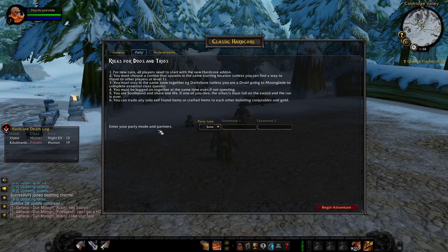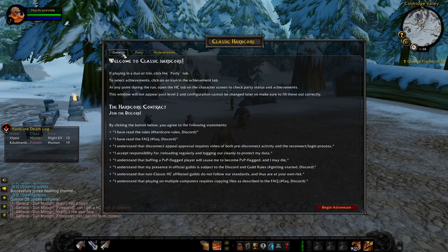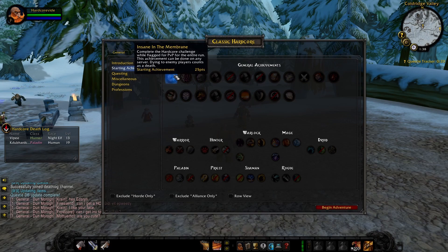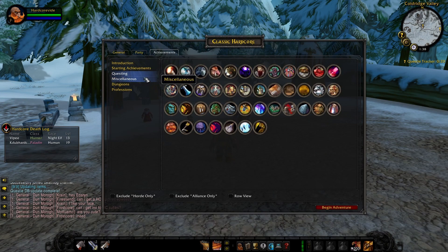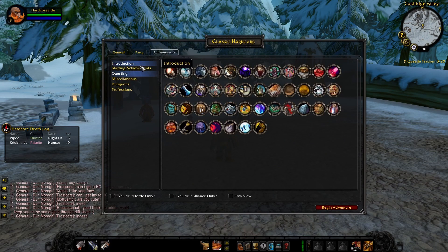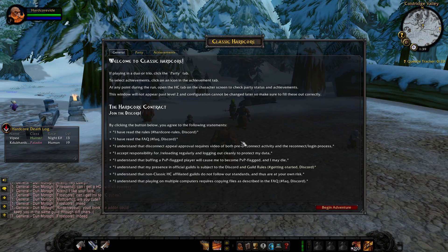You can enter either solo, duo, or trio. If you go into a duo or trio, you guys have to be logged on together at the same time even if you're not questing, but a lot of people just go in solo. As you can see, people are already dying — level 13, level 19. There are also different achievements if you want to make it more difficult: class-specific achievements, questing achievements, a bunch of different challenges you can toggle. Then you just click 'Begin Adventure' and you're on your way.